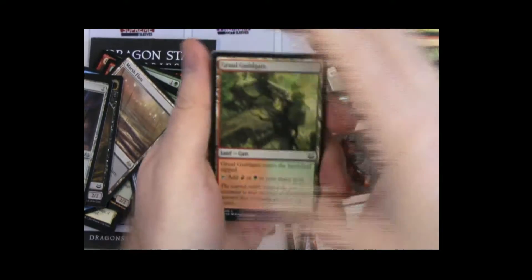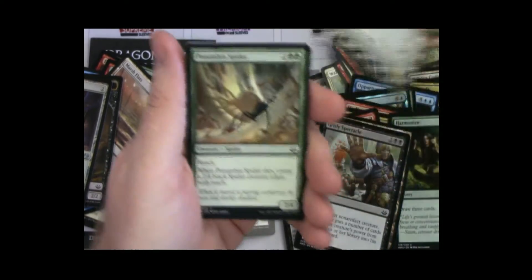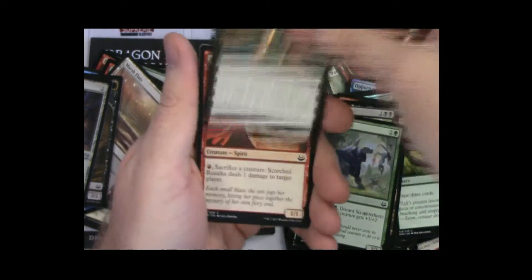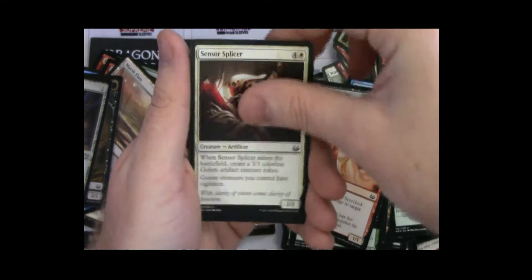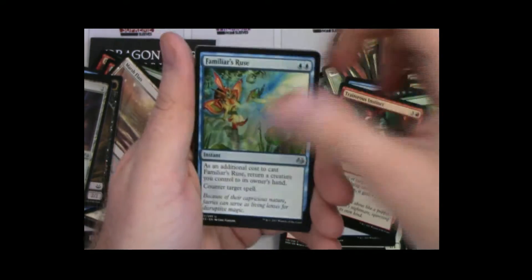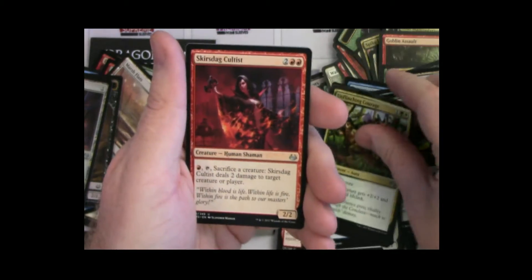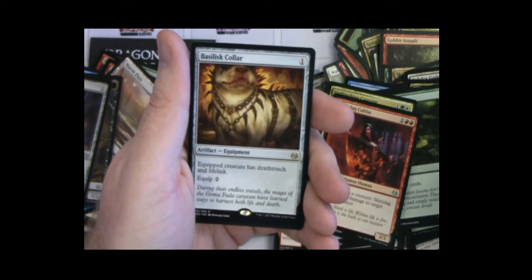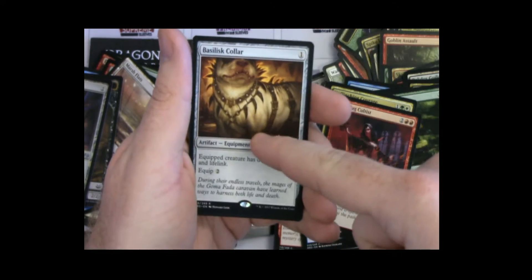I don't remember playing with that guy back in the day. Just every other pack is Wort — no, stop it. Guild gates, Spectacle, Troopers, and a Spider. Delirium Skeins — that is really fun, great card. Good old hand lockout in Commander. So we're looking for some good uncommons this time.